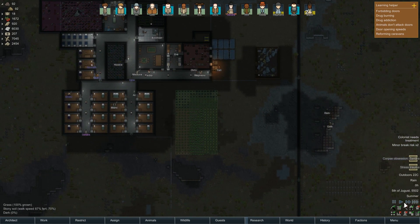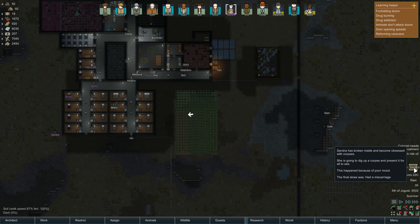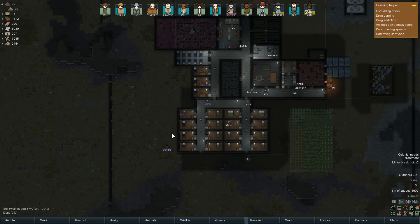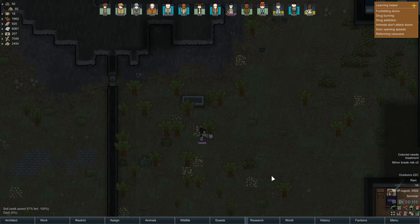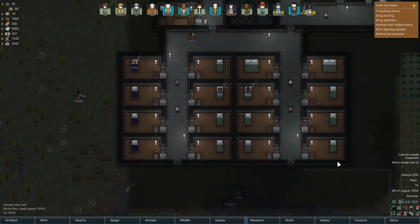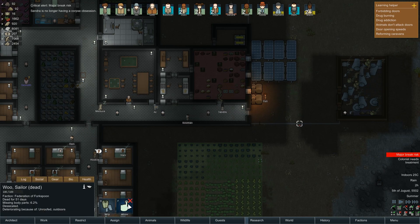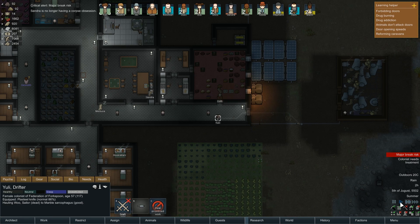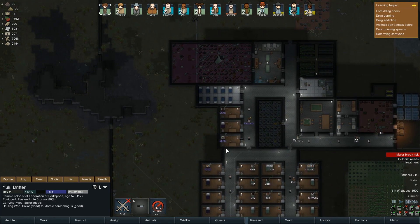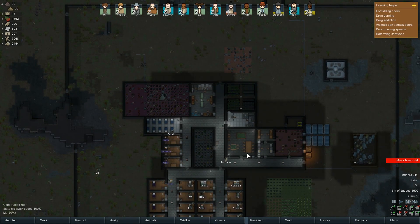Sandra has developed post-traumatic anxiety as a result of her mental break and she is going to become obsessed with corpses. She is digging up Wu. Okay, well I'll just let her do her thing. And out pops Wu — he's going to be a skeleton. She's just going to leave him there. Dead for 51 days. Can someone please return him to his rightful place? Good to see you again, Wu. I can't even remember how he died — it's been a while. You've been dead for almost two years in game time.